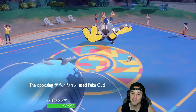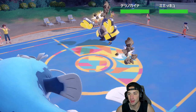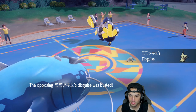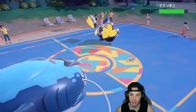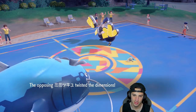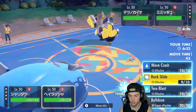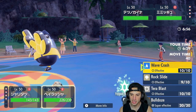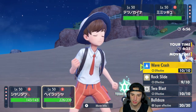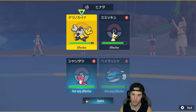We go for the swap — they want to Fake Out my Dondozo, that's fine, we've got the Covert Cloak. He's probably thinking, 'of course he has Covert Cloak.' They go for Trickery — okay, that kind of hurts. But then that gives him Drain Punch. I think we can definitely eat a Wild Charge. I'm just going to Wave Crash down the Mimikyu.